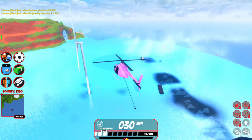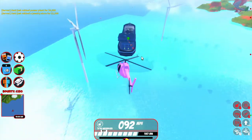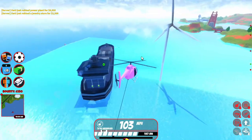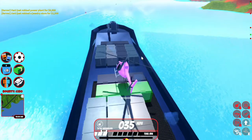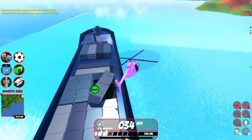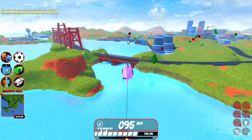Uh-oh, our crate just glitched out. If your crate does that it's basically a lost cause — you can just drop it. If it lands in the water it'll just instantly despawn. Don't worry, you can always do this again. So you just go in — woohoo! Got it.